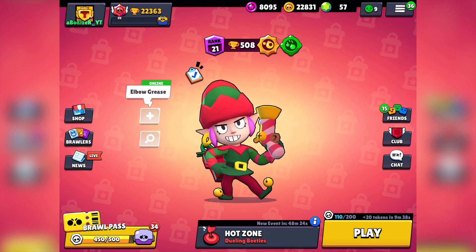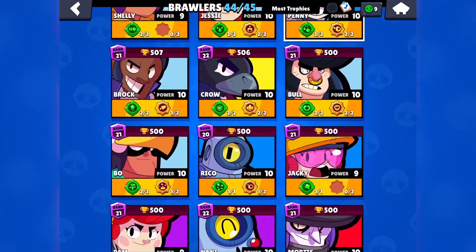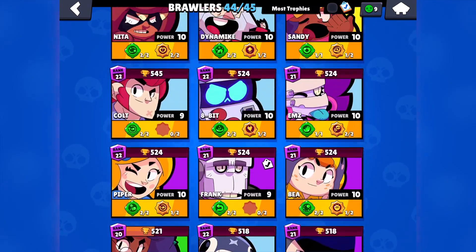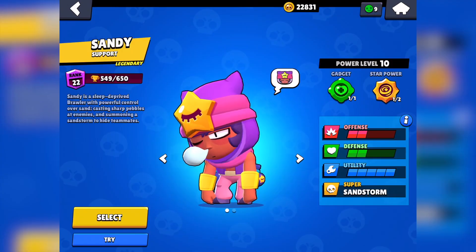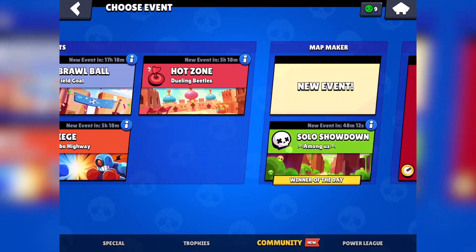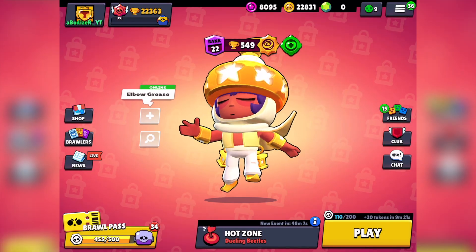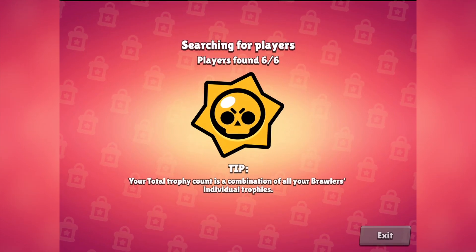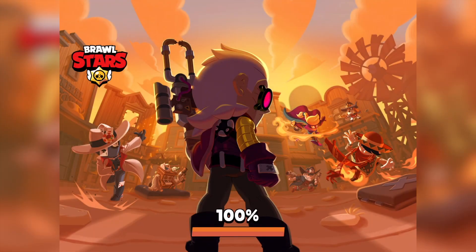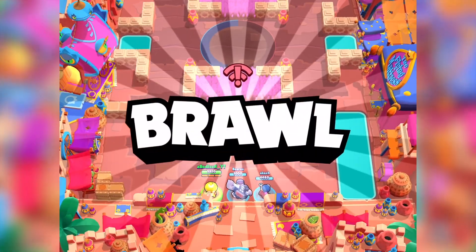Let's get this skin — he looks super amazing! Let's go ahead and try it out. Let's go to my Sandy... where is Sandy? Okay, here it is. It's my first skin to get. I'll probably go with Hot Zone since this map is great for Sandy, so let's go ahead and show off with this amazing skin.